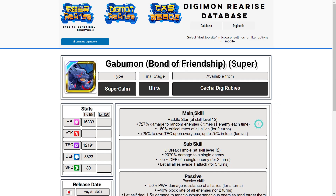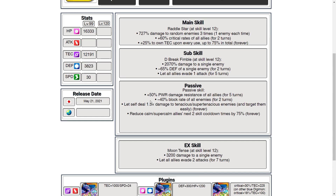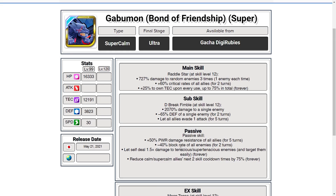Back to Gabumon now. His stats are pretty similar to Agumon's — very solid all around. His EX skill targets a single enemy for 3200% damage, and lets all allies evade to attack. So actually quite good — could be good in clash battle to get a fair bit of damage off.